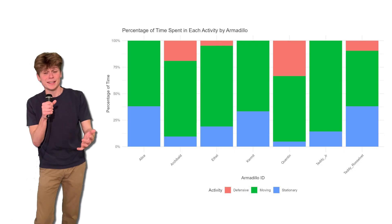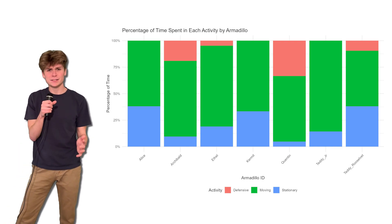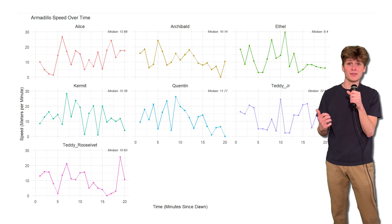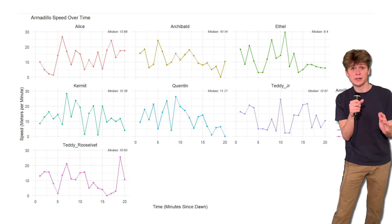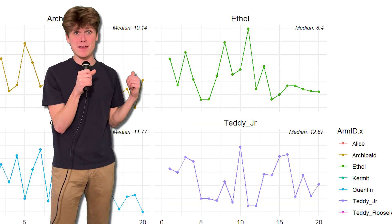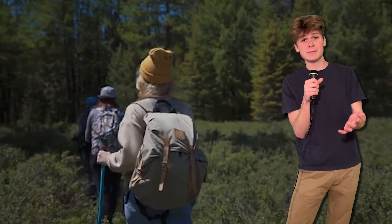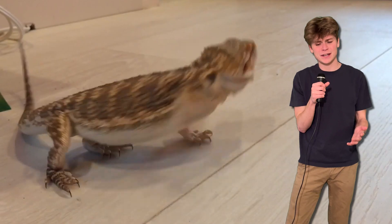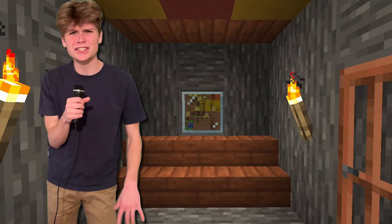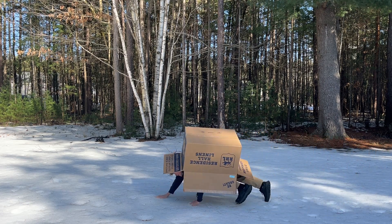Let's see what these armadillos are actually up to. They spend most of their time moving, then standing still, and very little time in the defensive position. The defensive part really depended on how many hostile mobs were spawning at night, and it was kind of random. I also made a graph showing how much armadillos move each minute of the survey — it's a little all over the place, they all did their own thing. The median speed for most of them is around 11 meters per minute, except our girl Ethel — she's a freaking speed demon, hitting 30 meters in a minute one time. For comparison, the average human moves 80 meters per minute at a slow walking pace, and the only animal comparison I could find was the bearded dragon, also about 11 meters per minute.